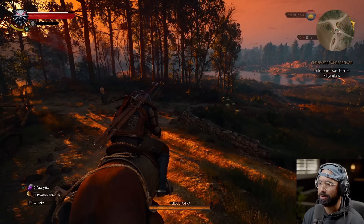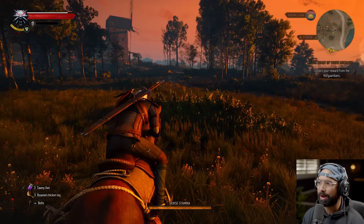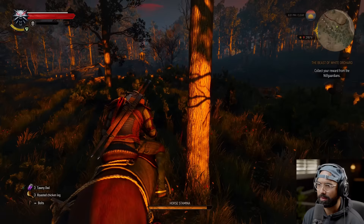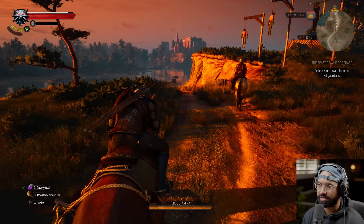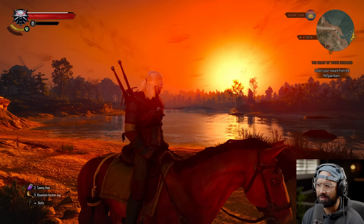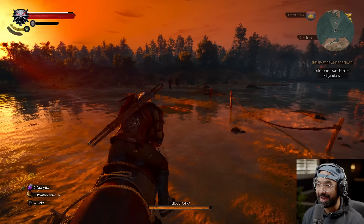Okay, we've got to go ahead and collect our reward from the Nilfgaard guardians. Am I going the right way? We've officially slayed our first beast, our first monster. I think we've got to go this way — there's a Place of Power, should draw from it. Oh, by the way, I just figured out that I can actually jump on the horse. I don't think it was possible but I was mistaken. Dude, look at the lighting — oh my goodness!